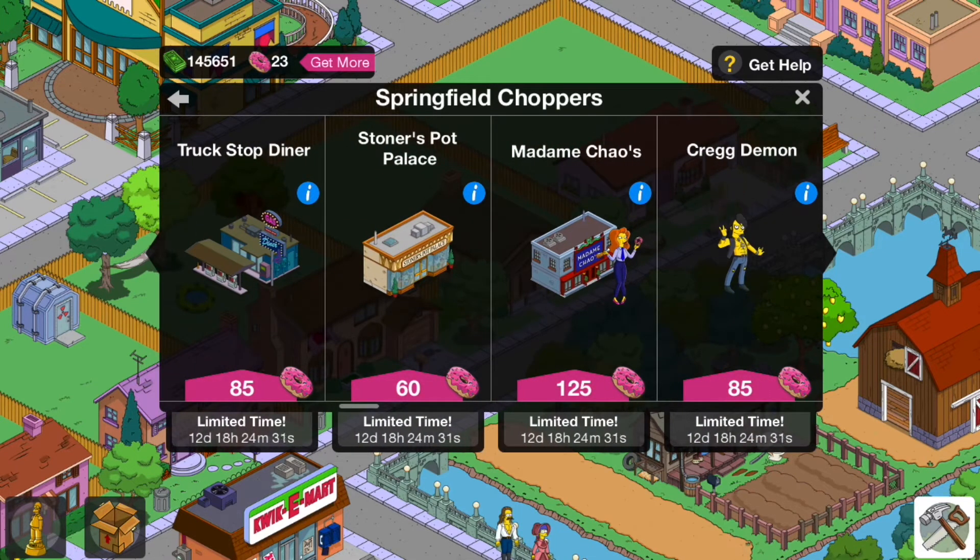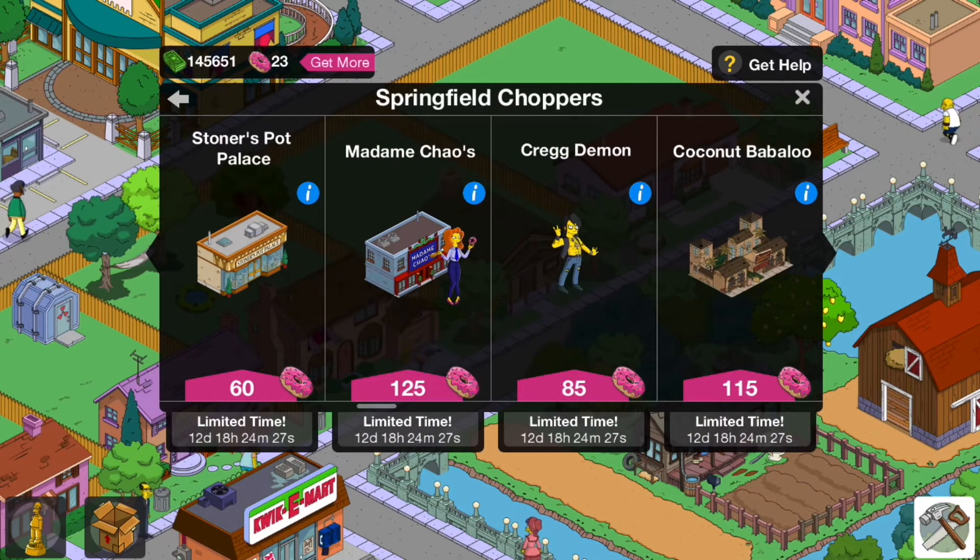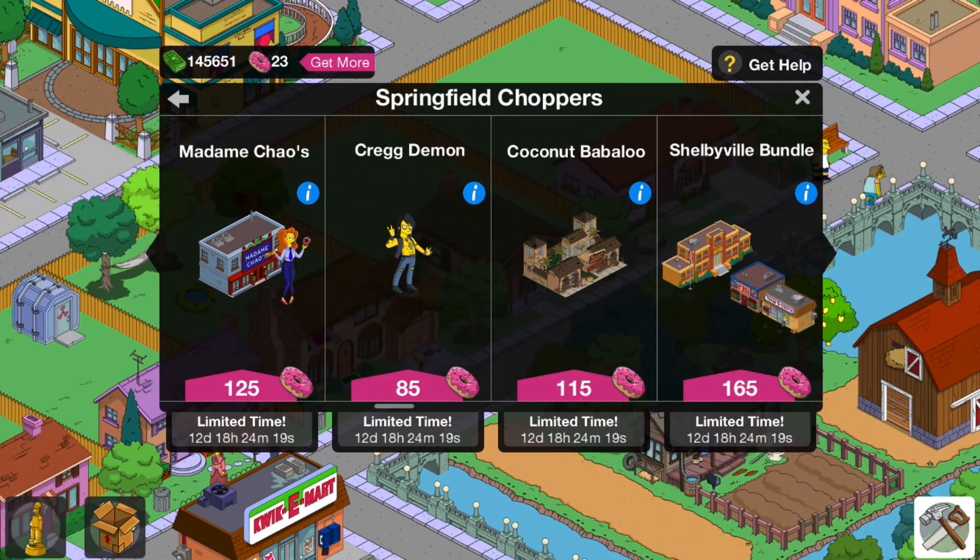The Stoner's Pot Palace is saving 30 doughnuts by getting it in the e-book mystery box. Madame Chow's — you're going to be saving 95 doughnuts by getting it in the e-book mystery box, not the rarest thing. And then Craig Demon — I have not seen that character return, very rare. I'd say get that if you can for 85 doughnuts — a great deal, and you can't get it any cheaper anywhere else.